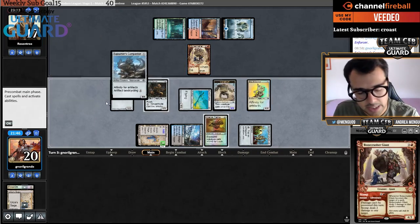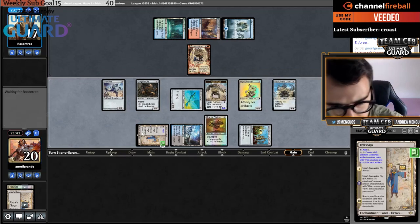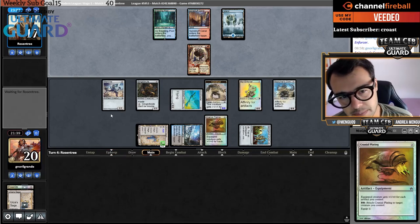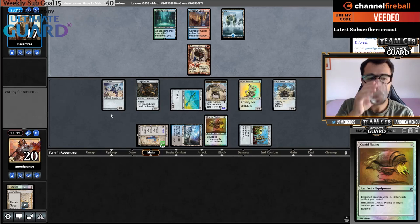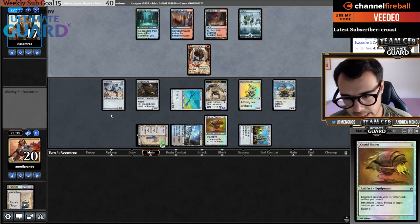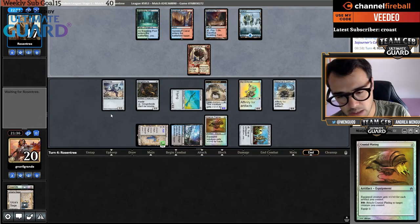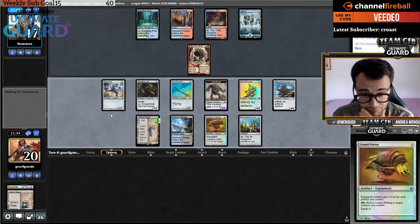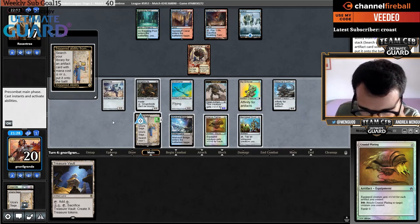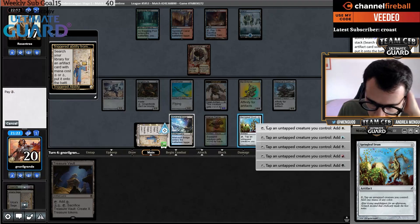My opponent doesn't play Living End, so this is good. I have a 9/9 construct next turn. I can get Shadowspear with the other Saga to make the powerful combo: Cranial Plating plus Shadowspear. Watch out for Cryptic Command from my opponent though. I could also not make the construct and equip instead — maybe that was better. Now I have to worry about Cryptic Command. I'll just make the construct — there's no point not doing it.